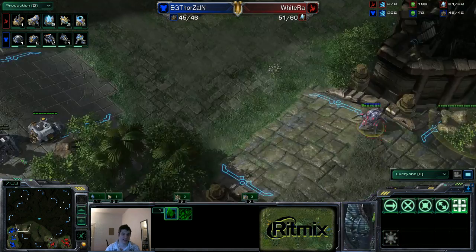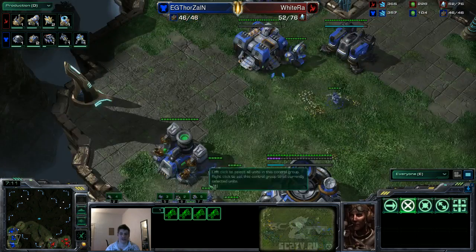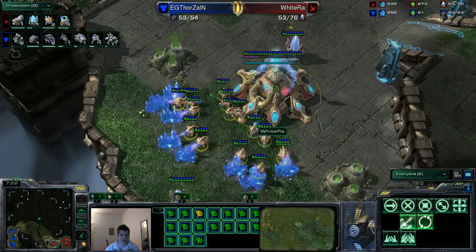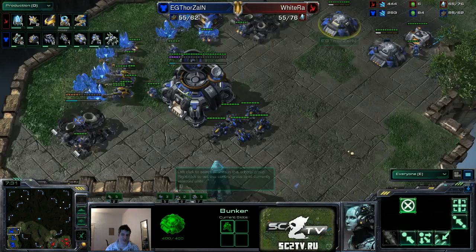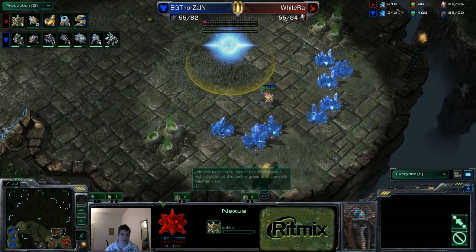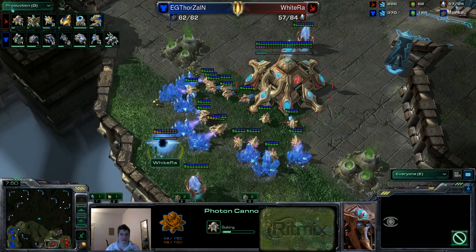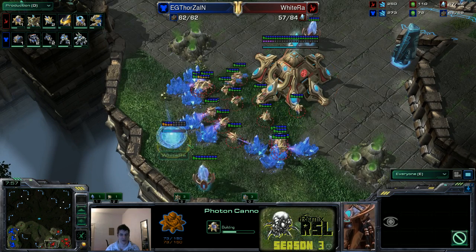I really think Twilight play is much better than Robotics Bay play against mech, because you can get zealot charge, lots of archons — you can drop, try to force the Terran out of position, and dealing with archons without ghosts is very hard even with mech. Whereas if you play Colossus, he has siege tanks — he can just siege and wait until he has enough Vikings. Wytry going for the quick third nexus. I really like this pylon positioning — if any medivac was to fly through here, Wytry would spot it immediately. He's even adding a cannon here to defend against medivacs or any hellion runby.